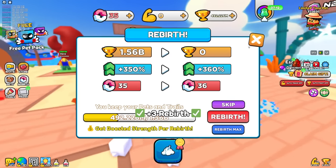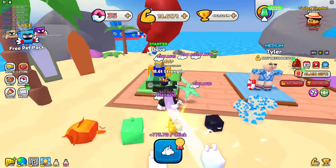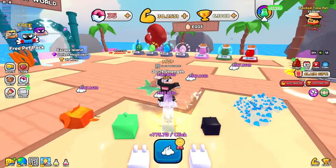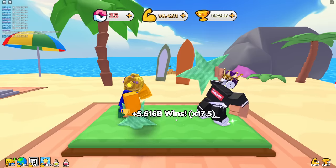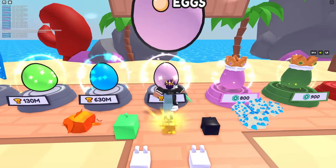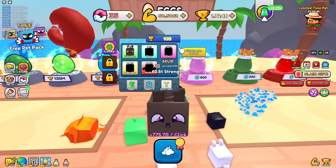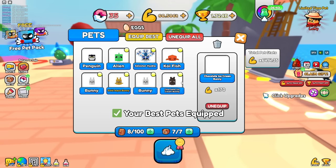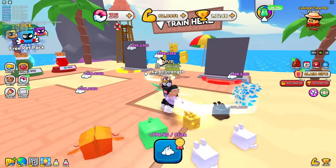With that pillow equipped, I'm now at 775.7 billion per click. Let's beat Dave again to get wins back — 5 billion wins. The best pets in this area cost 10 billion each, so let's try to get those. I got a chocolate bunny ice cream pet at 170x. You can make them golden, which is pretty solid.